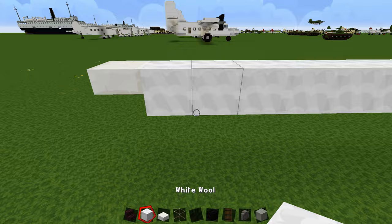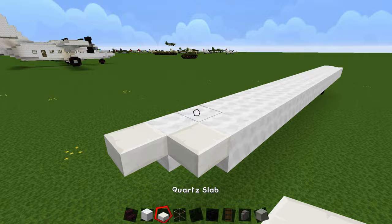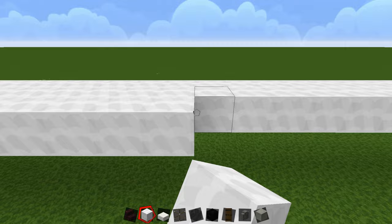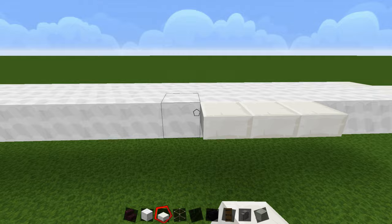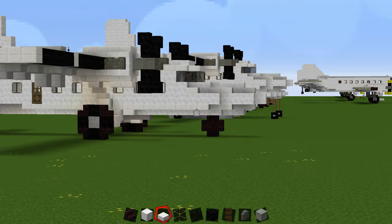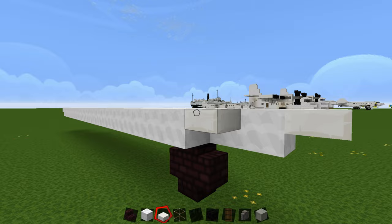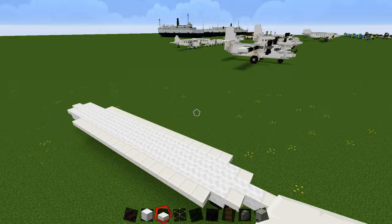Then you're going to have a slab here, come back to the front, leave a two-block gap, place your blocks going all the way down, and slab at the back. Do the same thing on the other side. From the back count one, two, three, place a slab there, and these go all the way down — one block short of the front. Do the same on the other side. So that's the base of the fuselage done.